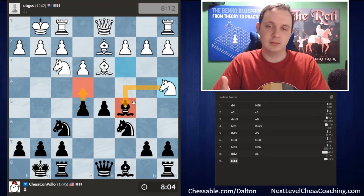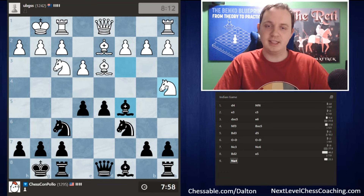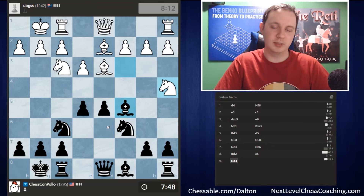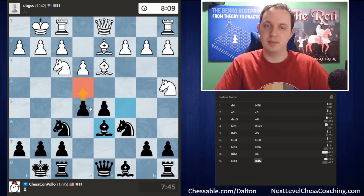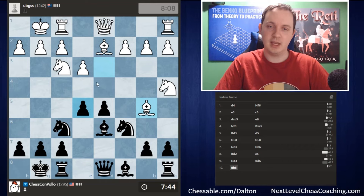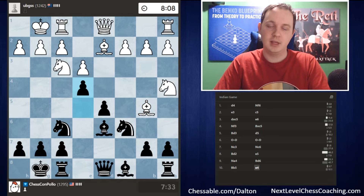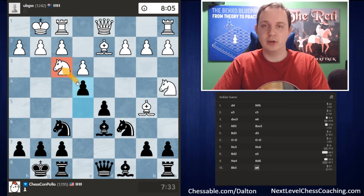Our opponent plays knight to a4, attacking our bishop on c5 — another way of distracting us from playing e4, since if we fork now they'll take the bishop and it becomes more of a trade than a material gain. Against knight a4, I'll retreat the bishop. I'm leaning toward bishop d6 — we're still threatening e4, and that's still our main idea. White moves the bishop to b5, and I'm still going to continue by pushing the pawn up to e4, attacking the knight.